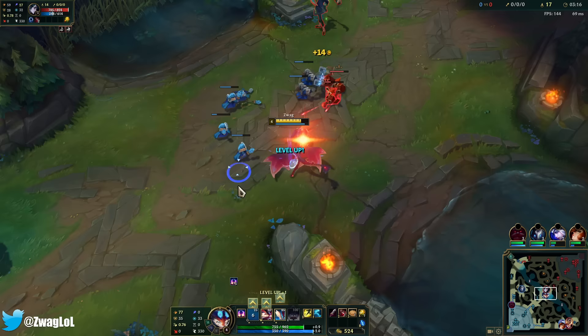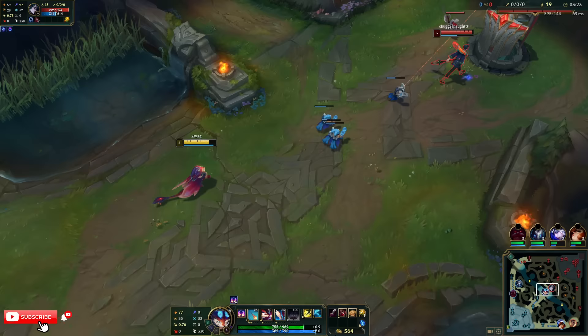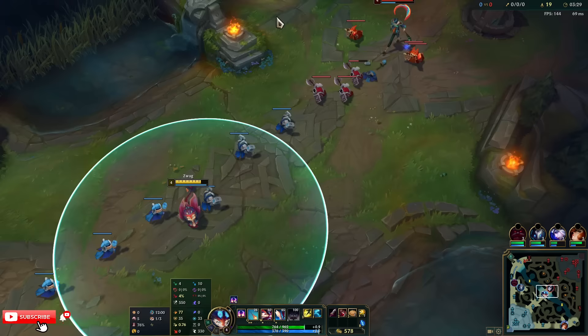If we're having mana issues I might go Essence Reaver. The Q doesn't use a ton of mana, so I'll just keep last hitting with it. I took Biscuits also. I'm running Press the Attack, Presence of Mind, Bloodline, Cut Down, Boots, and Biscuits — so I'll have good mana and good sustain.